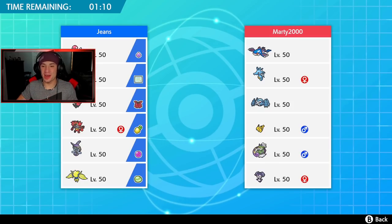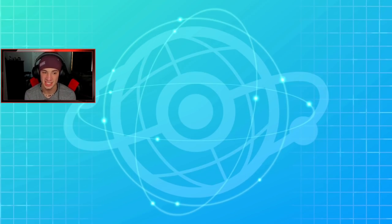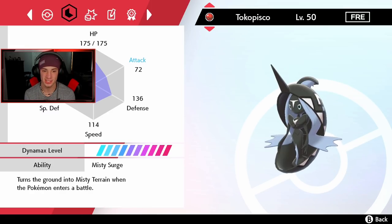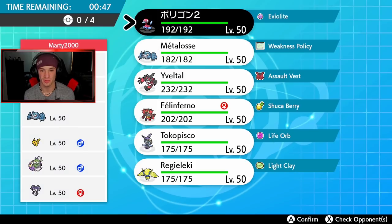First battle coming at you — going up against a Tornadus and Kyogre team. I've been seeing these a lot in the meta right now. We're trying to get Yveltal out here and show him off. I want to check the team stats first because I'm on a time crunch and didn't get a chance to play and test this team yet. It's looking pretty strong though — we have Trick Room if we want it, so I might bring Porygon2 just in case.